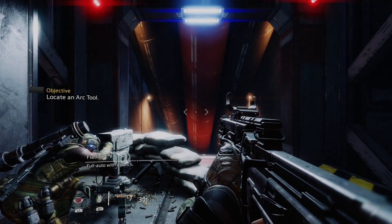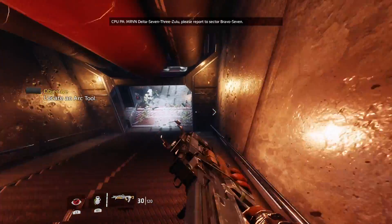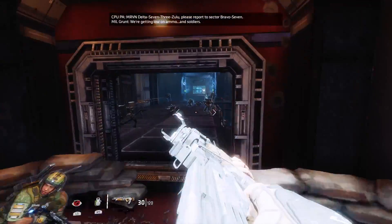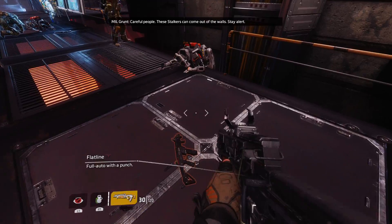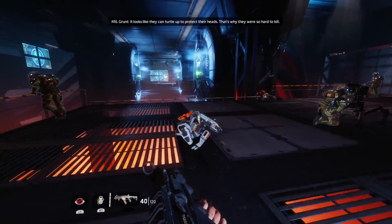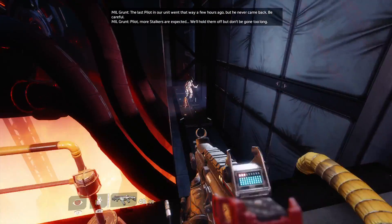Just great in the world of Titanfall 2. These stalkers can come out of the walls — stay alert. It looks like they can turtle up to protect their heads. That's why they're so hard to kill. The last pilot didn't go that way a few hours ago.